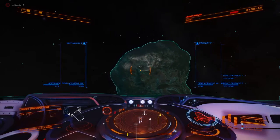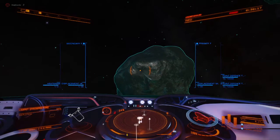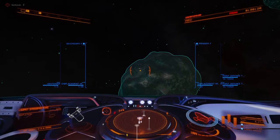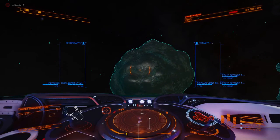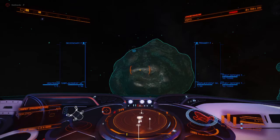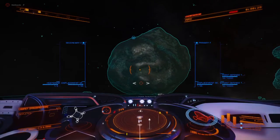If that little divot was pointing up, that would be a surface deposit that you would use the abrasion blasters on. And that's how it works, right there.